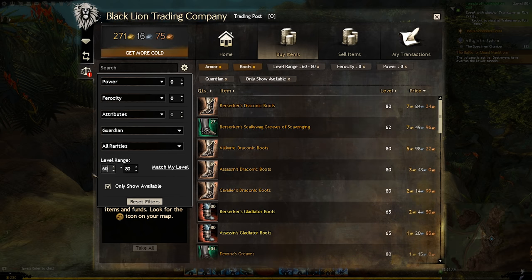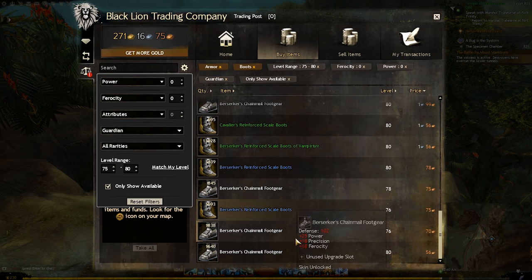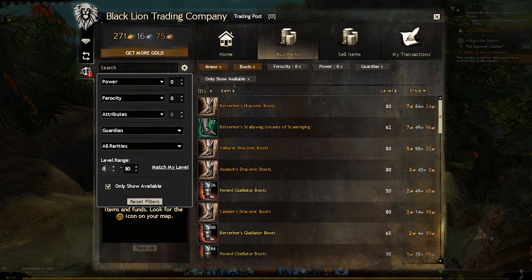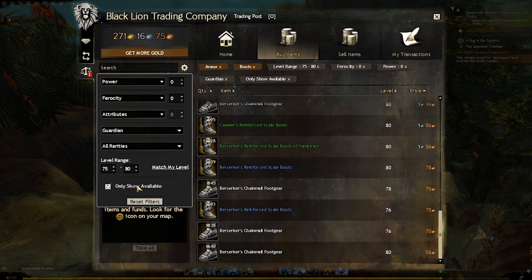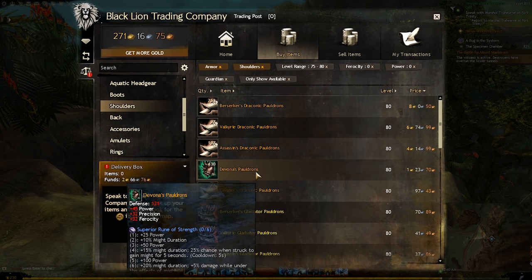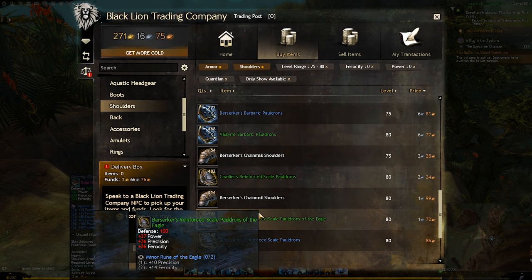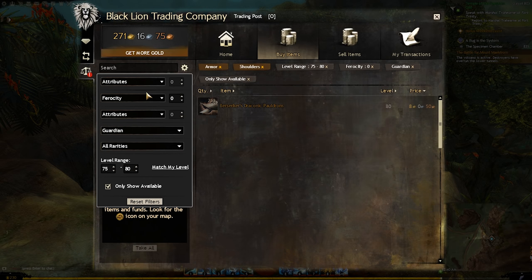For ultimate convenience you can press the match my level button to the right of the level range and it'll do exactly that. So if you're a level 80 character and you're tired of seeing all the loot in the game popping up, you can click that button and it'll filter a lot of that away. Even though I don't really recommend using the trade post to gear yourself up while leveling — since the core story gives you plenty of gear — if you're leveling and just aren't doing enough damage, this could really help you find upgrade items very quickly.